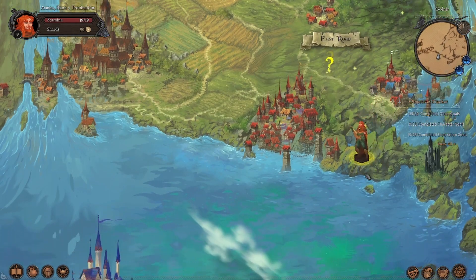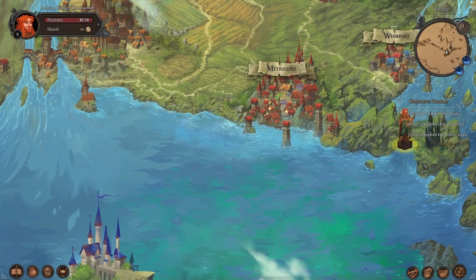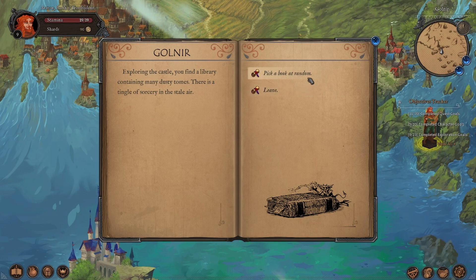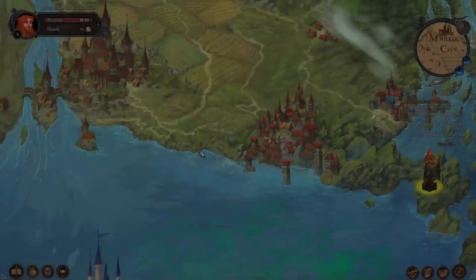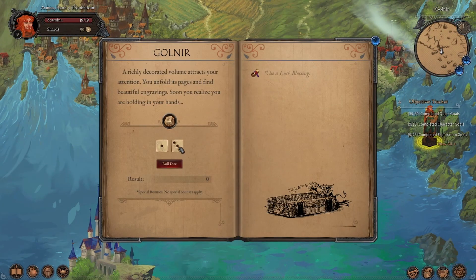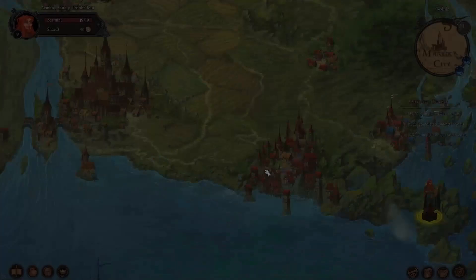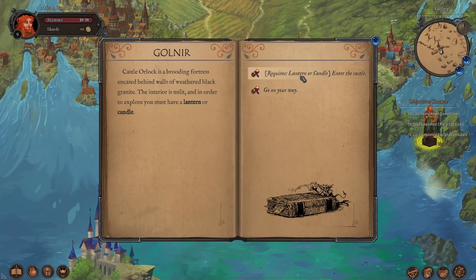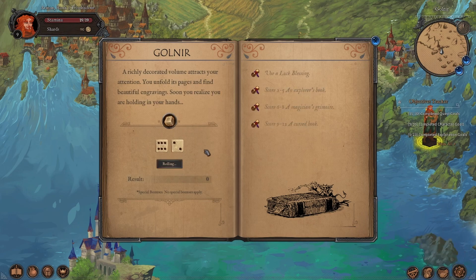We are going to go down to the hunt and go to the castle here. Enter the book at random — we're going for something between a two and a five. We've got a nine. We don't need the curse book; we've already experienced what that is like. We've also picked the magician's book and it did not give us anything. We do not need a cursed book. We need the explorer's book. Let's save at the right spots here so we can push through.